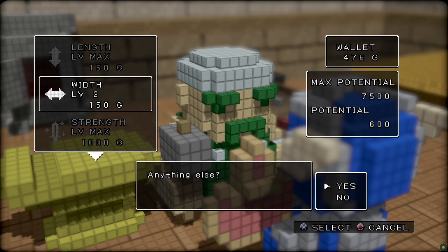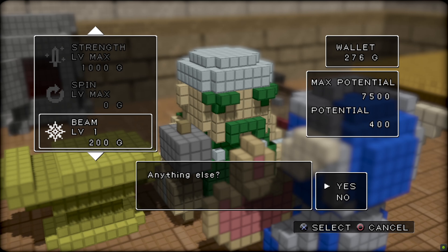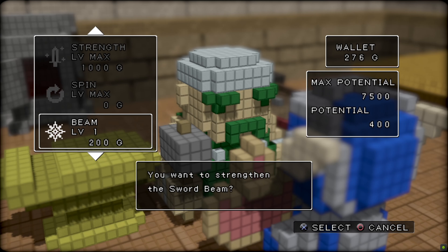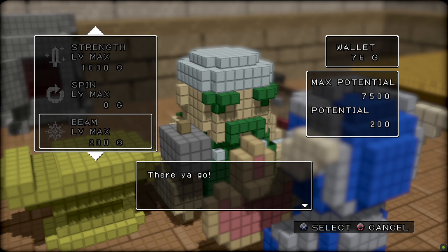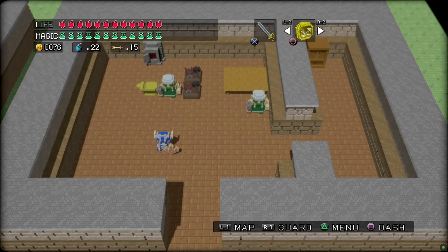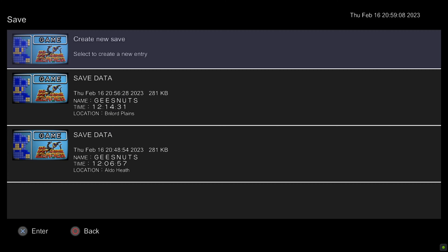Can we upgrade anything else aside from just width now? Ah, beam — we haven't done beam yet. Beam 1. There's a beam 2 on this sword? There is. I wonder how high up you can go with beam. Like, if we did less in length but a lot more in beam, would this thing essentially just become like a shotgun? Anyway, just going to save now that we've done all that, and we'll go talk to the king momentarily.